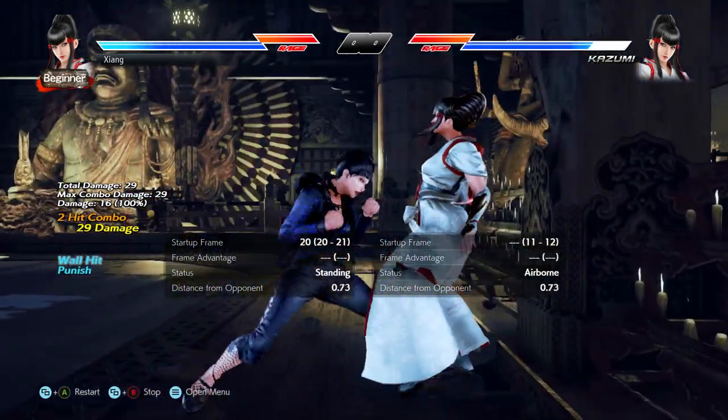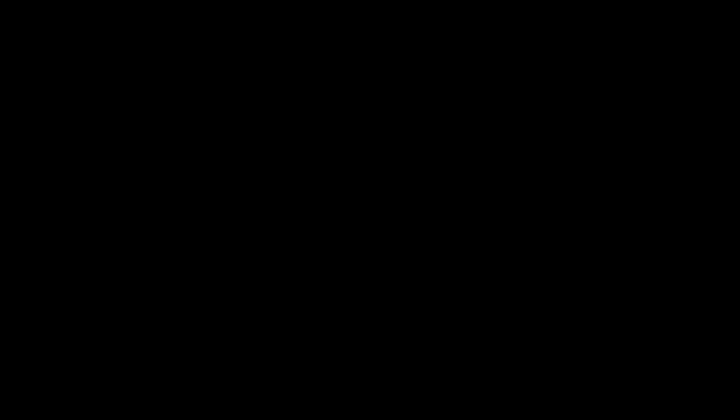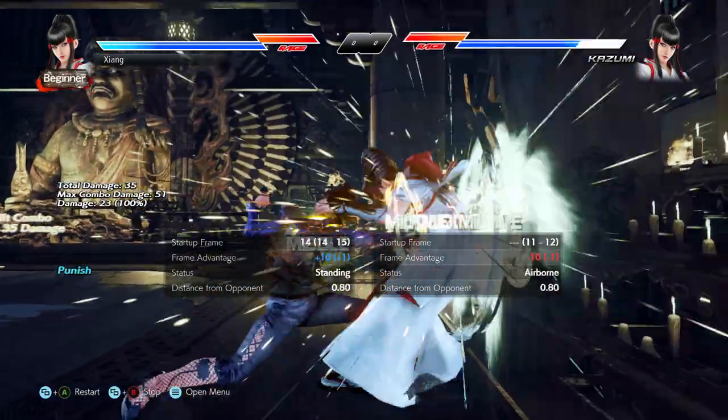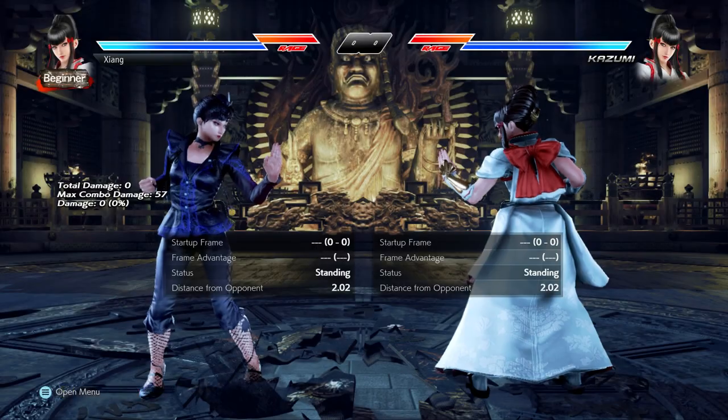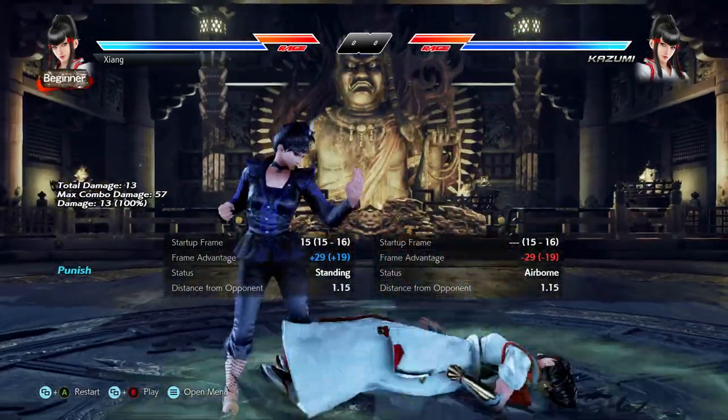The big weakness is that the second hit can be ducked, and you can't confirm it. While standing 1-2 is essentially the same type of reward, is barely slower at I-12, and ends mid, but is negative 13 on block. And you still have up forward 4 at 15 frames.